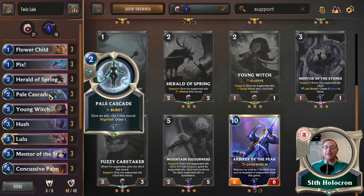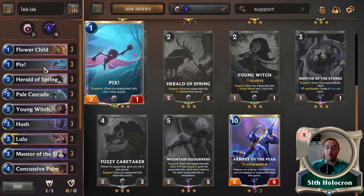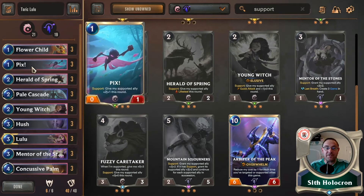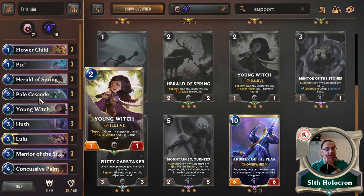Pale Cascade — what an amazing card this is. If you drop it second, you get to draw a card, which is fantastic in any card game. And you get to give an ally plus two plus one this round. So you could, for instance, have Herald of Spring supporting something, then Pale Cascade on Pix — so you're getting at least two of those effects. And Pale Cascade is a burst spell, so that all works really well.